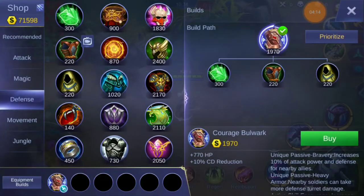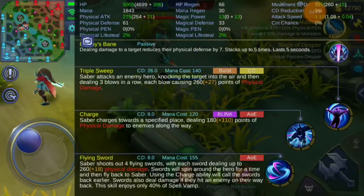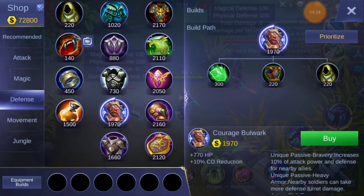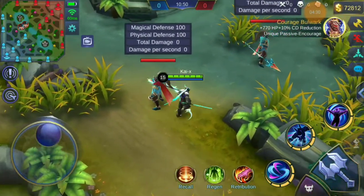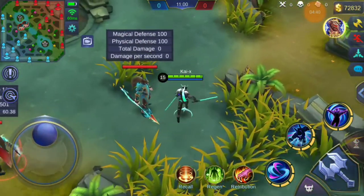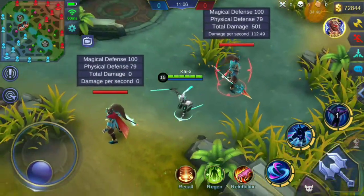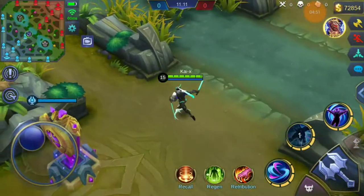Those of you who use Saber will know that after using his ultimate on an enemy, when he lands from taking them to the sky, he immediately deals a basic attack. I'm going to avoid that — if you move immediately after he lands, you can avoid the basic attack. Without any item at max level, Saber's ultimate deals 501 damage. I immediately moved away so Saber was not able to do any basic attack, and it's 501.